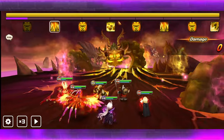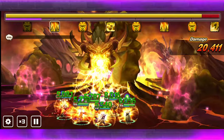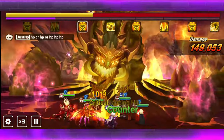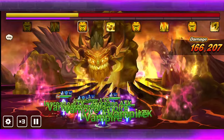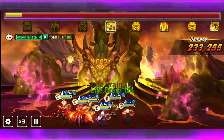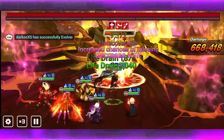A quick reminder for anyone who hasn't done the Wind Rift Beast: it will do its little shock thing, and if you don't get the shock off, it'll obviously deal increased damage. The way you get it off is by healing. So obviously you want units that can heal. I could probably replace Varuna with Crow.